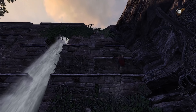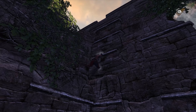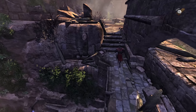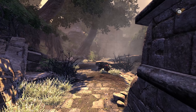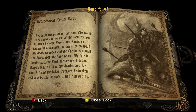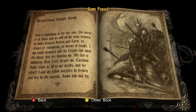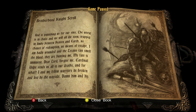We got the light gem by going that way, so all is well in the world. Until I realize I missed a body at the bottom of the ravine. There is a body up here though. Thank you kindly. Please don't give me plot. Not plot! God is punishing us for our sins. The world is in chaos and we will all die soon. Trapped in limbo between heaven and earth. No chance of redemption, no means of escape. I am badly wounded and the lichens can smell my blood. They are hunting me.